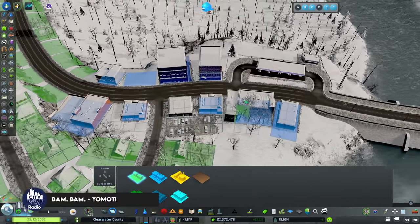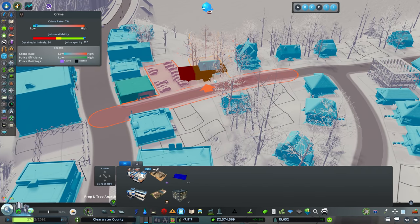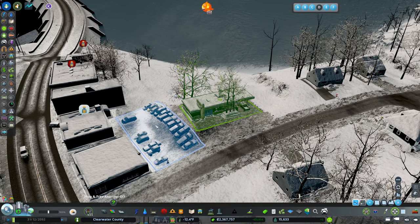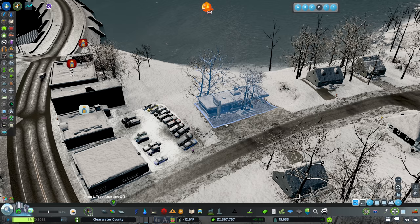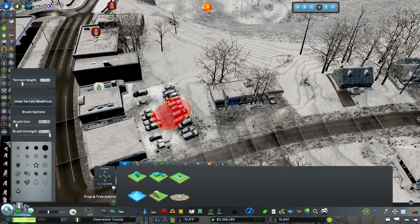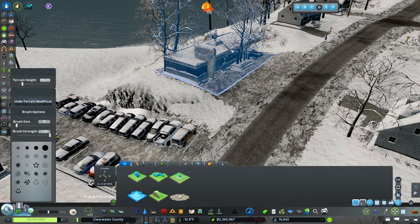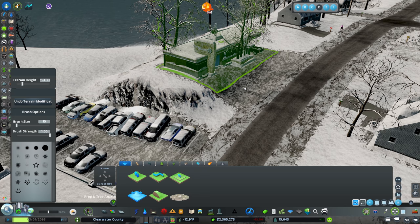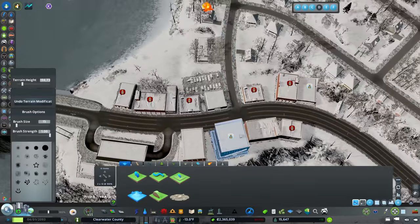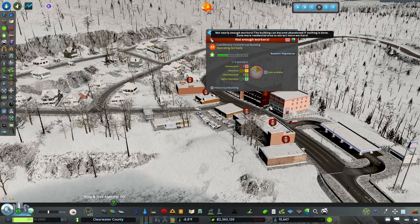We need to flatten some terrain if we want to build up there. I want to keep our city services pretty tight, so I'll add that right here off this main road. The height change here is very challenging - I'll need to use the surface painter to make it look better. I'll level this out just a bit. In this community there are just going to be some places that are a little lumpy - I could go very hardcore with retaining walls but that's just not really my style.